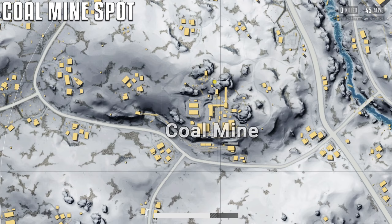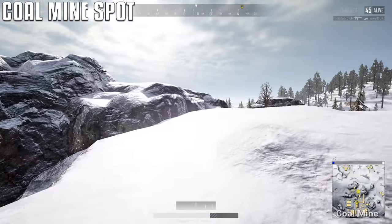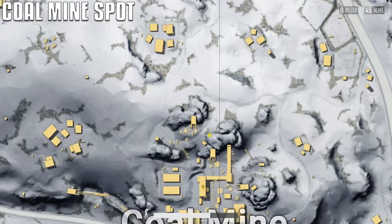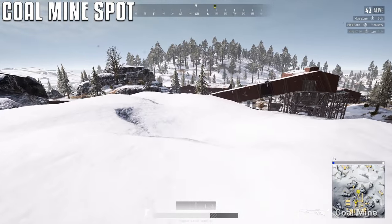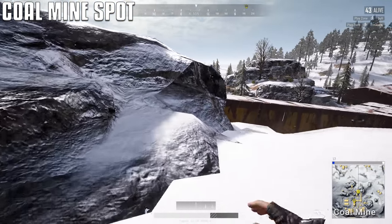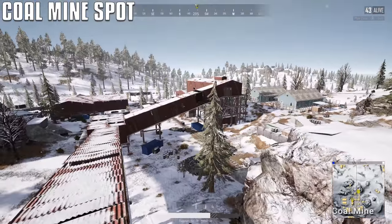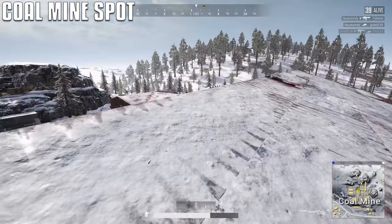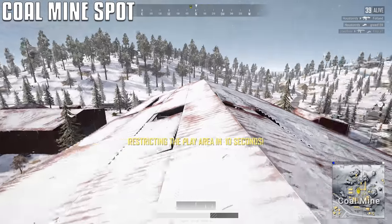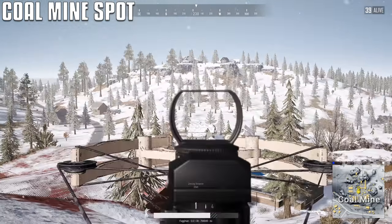In the coal mine, if you're not dropping here — maybe you're looting up nearby or coming in late and you hear a fight — you can get to a pretty nasty spot up top. It requires coming in from the north side, getting on this rock, hopping down to this connector, and then working your way up to the top. Up top you have a viewpoint of the entire place, plus you can look out and spot anybody.